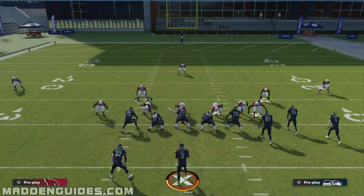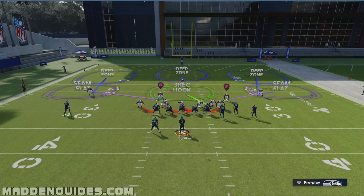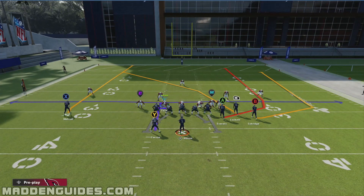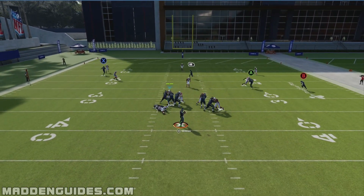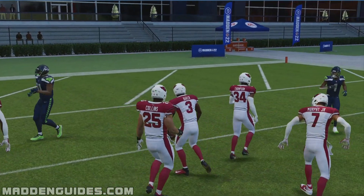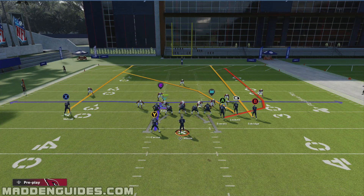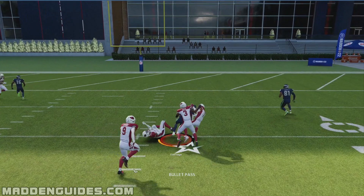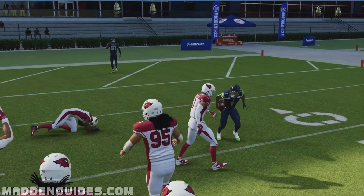Initially, I'm not going to make any adjustments — I just want you to see the weak spot of this coverage. Right here, the tight end on the wheel route is probably going to end up being open. The other thing a lot of players like to do is hot route the outside receiver on a streak, and as you can imagine, he's going to be open too. So those guys are open with this coverage.